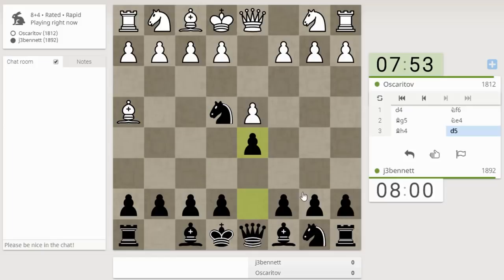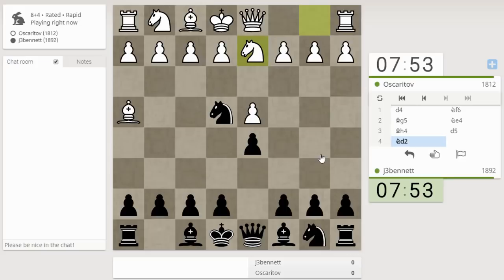And then I just play d5 to support the knight. You can play other ways — I think c5 is a move there, but it's trickier. I like to just play something simple.